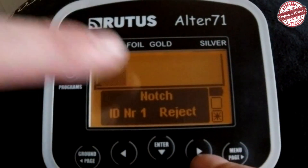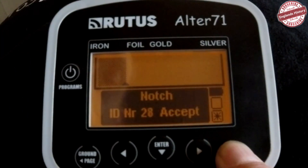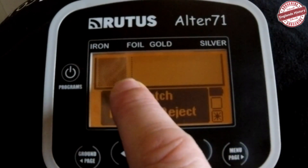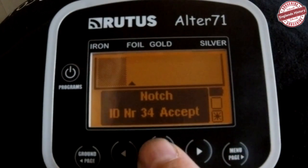Then you've got the notch. If you want to notch an area — say if you're on a parking area getting lots of foil or something like that — use the Page Right button to go across. Where it says Accept underneath, push the right button and it brings it out, meaning you've rejected that target. To bring it back in, push the left button. That's your notch. Push the Enter button again to go back to the start screen.